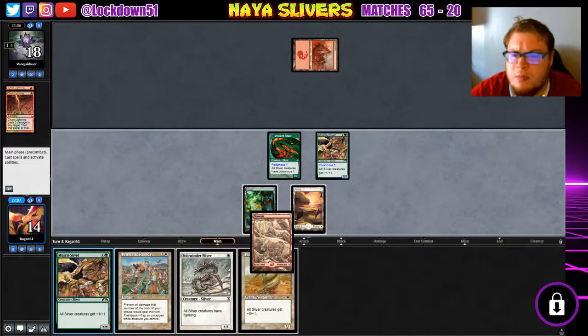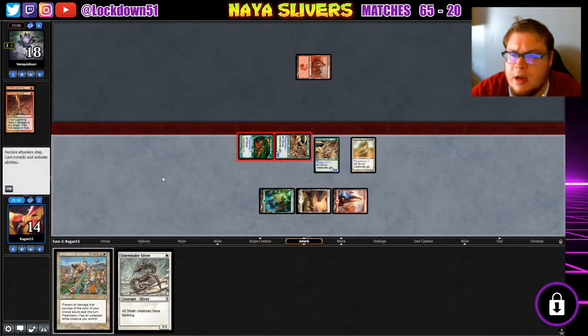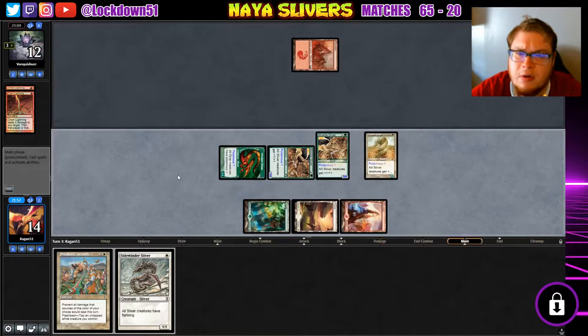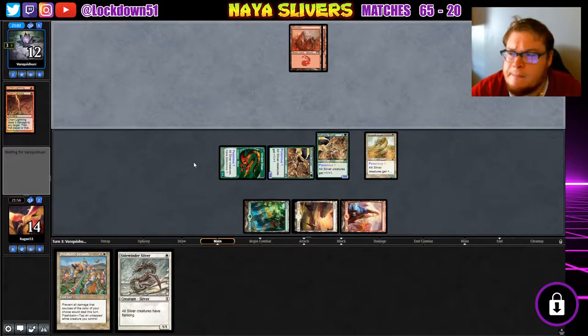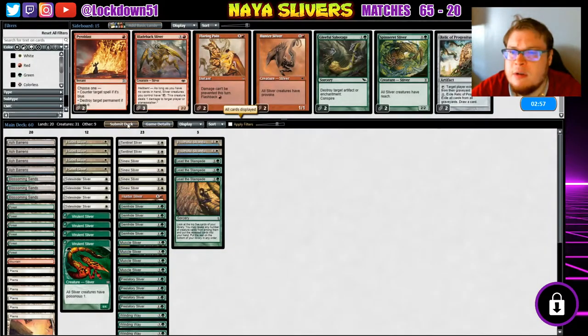Chain Lightning me — no, cannot pay. Looks like they kept the one-lander, so that's pretty good for us. Beautiful top deck, look at that! Now we're square — we are in great shape. They kept the one-lander; we've got three fours on the battlefield, they need to use two spells to get rid of anything. They finally get their land — I think it's a little too late now. Next turn we can just hold up Prismatic anyway. Looks like it's game three.